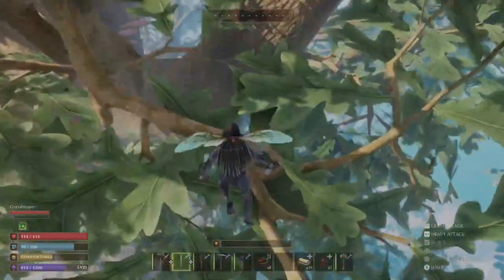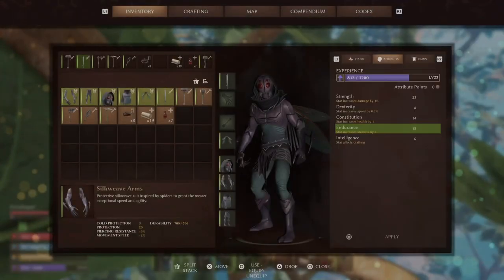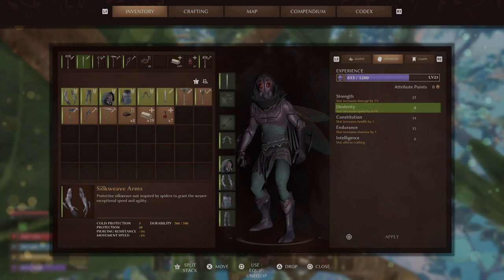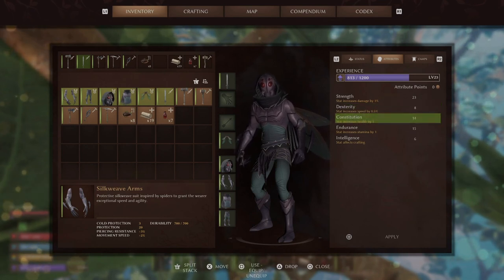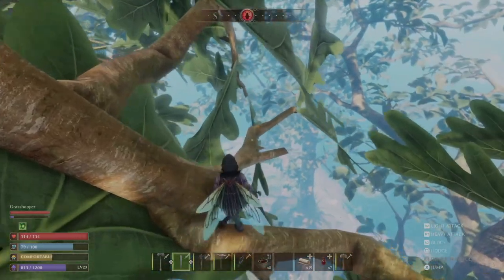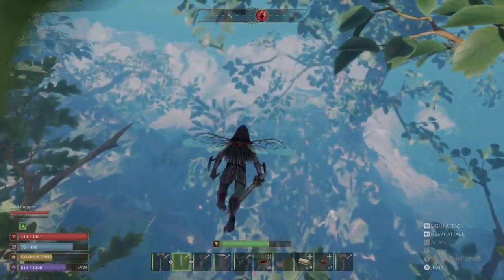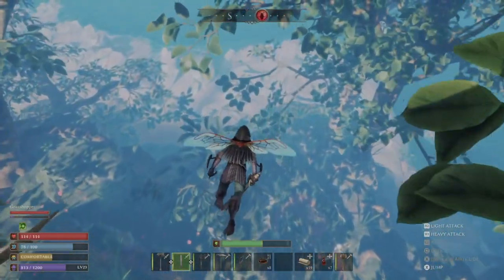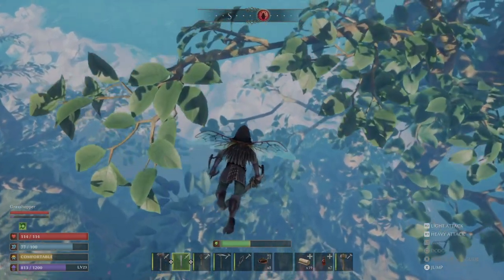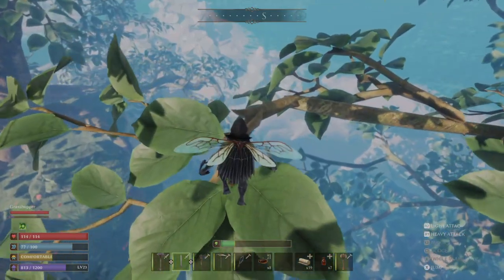So if we look here, I'm level 23, so we have 23 strength. I might have put one more into dexterity, I don't remember. 14 constitution which is our health, and 15 stamina. We should be pretty good — our stamina means we can roll more and not worry about being unable to dodge things. Let me land on this tree here to get a little more stamina back.